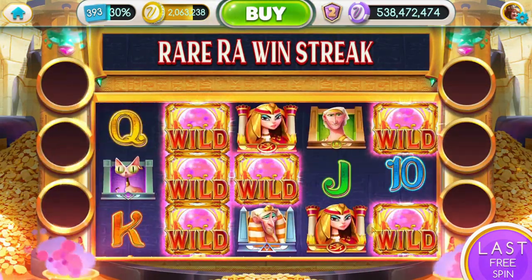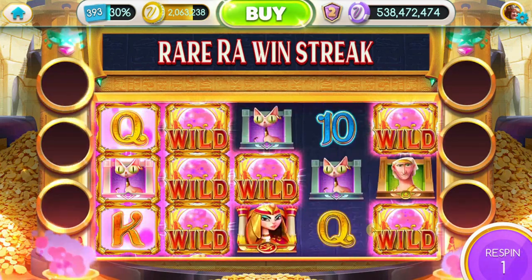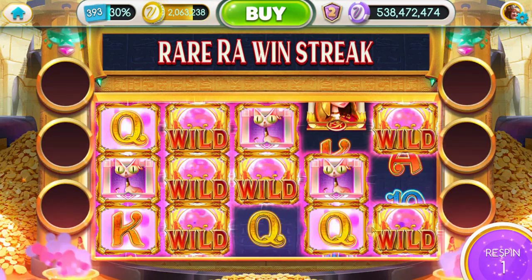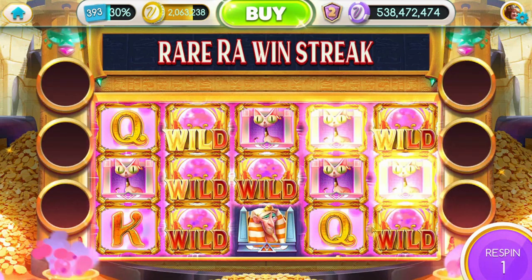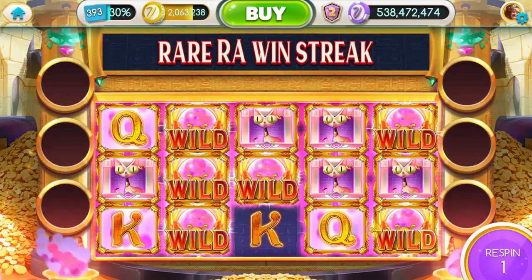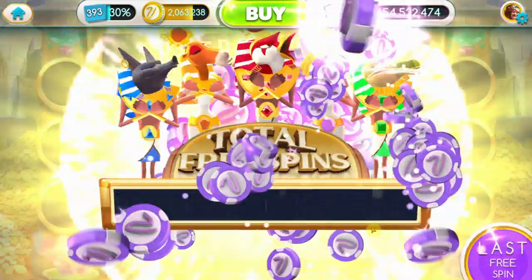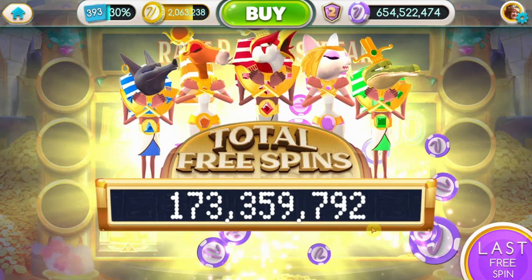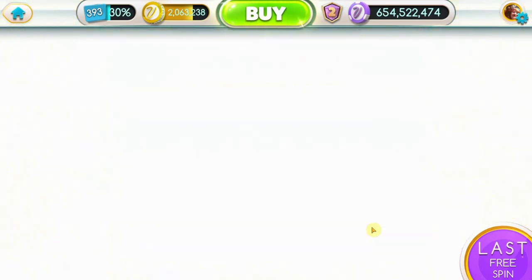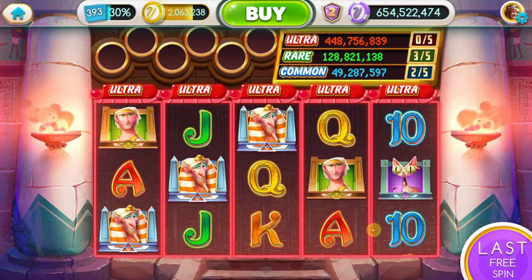Now we've got the winged dragon of Ra — that's a win streak right there. We got a streak going — cats and queens are good, and we need a king or another cat. There's the king — a huge 116 million! That's a major jackpot — 275 million! That rare jackpot was pretty good.